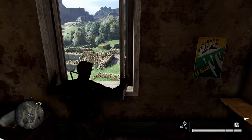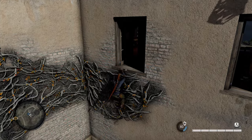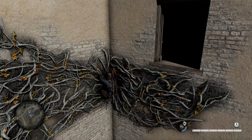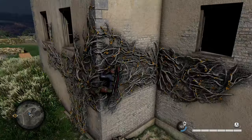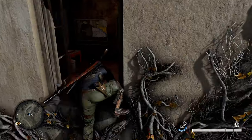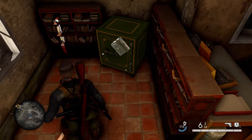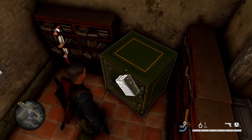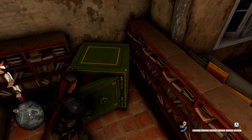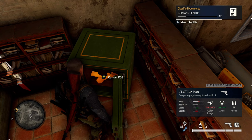Once you grab the safe codes, head back out and open this window. You can hop out and hang onto some vines. Take those vines around to get into a room you otherwise couldn't enter — you can also access the vines from the ground. Once you get in here, there will be a safe you can unlock with the safe codes. Open that and you'll get our first classified document of the mission, our 20th overall.